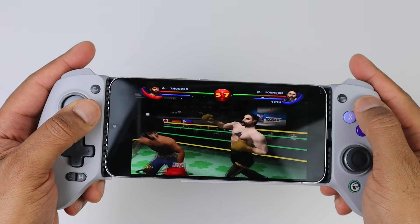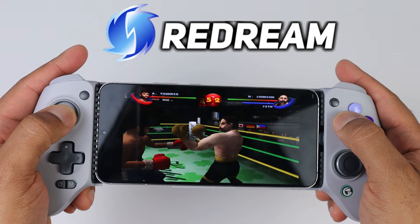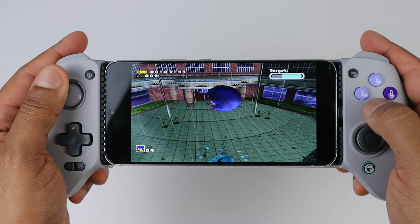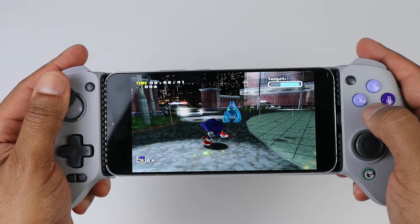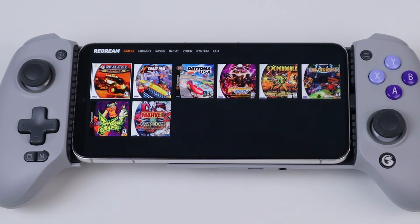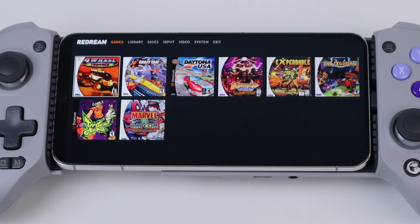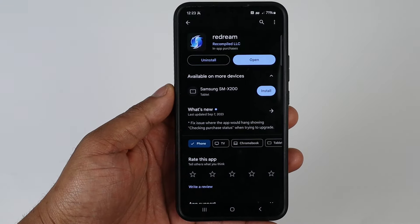Now we have the Sega Dreamcast emulator ReDream. You get a great experience here to relive Sega's last console. The emulator is super easy to set up with no BIOS files needed. And if you have a decent powered phone, you will be able to run your Dreamcast games in HD without any slowdown. Just like the PC version of ReDream, the Android interface is exactly the same — clean, simple to use, and just looks really great, even adding box art to all of your Dreamcast ROMs. It's the best looking emulator on Android, to be honest. You can download ReDream from the Play Store.